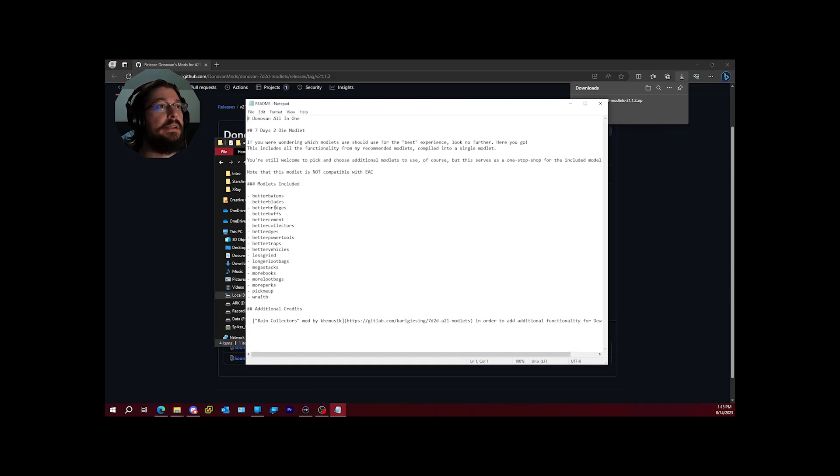The AIO readme shows all the mods included: better batons, better blades, better bridges, buffs, cement, collectors, dies, power tools, traps, vehicles, less grind, longer loot bags, mega stacks, more books, more loot bags, more perks, pick me up, and wraith. Let's go through what each of these does.